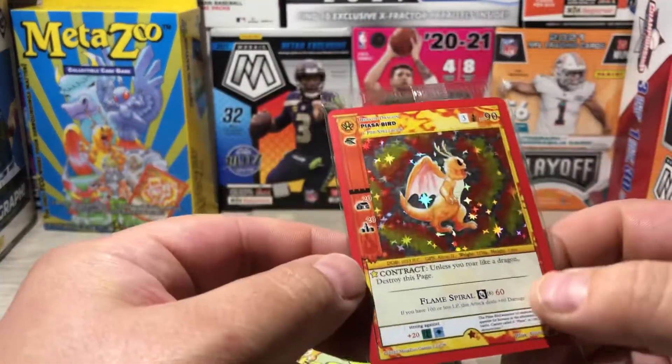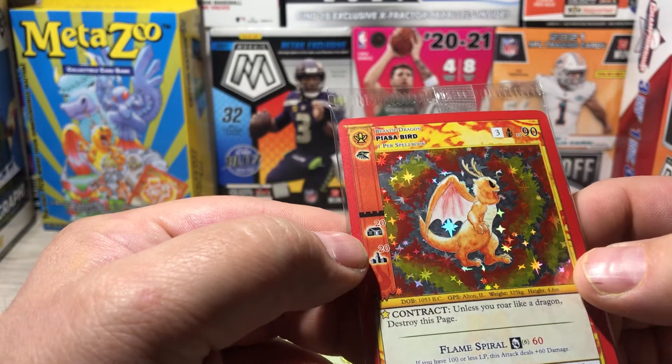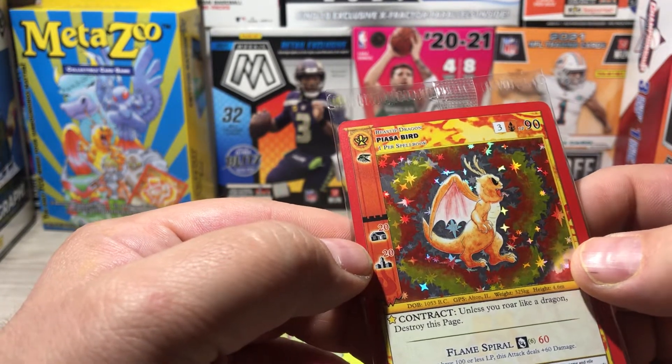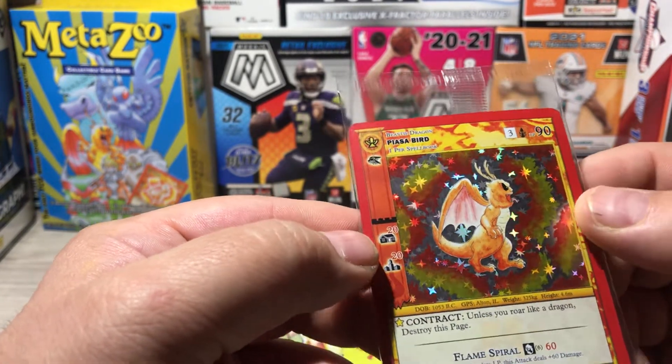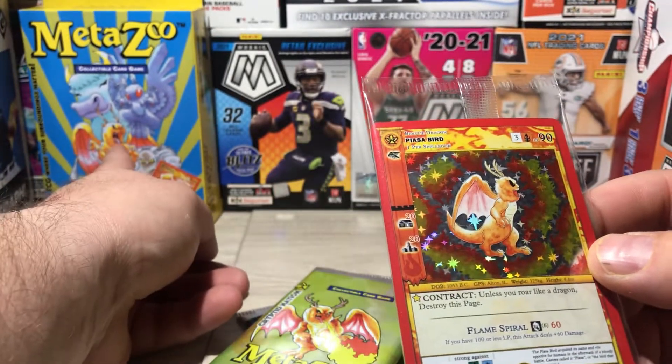So let's see what our exclusive is. A Pieza Bird — he's the one on the front of the box, you can see right there.